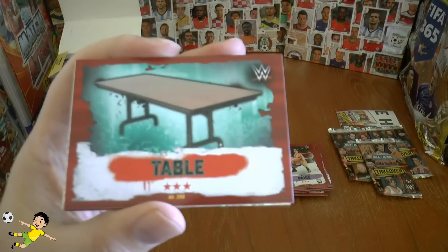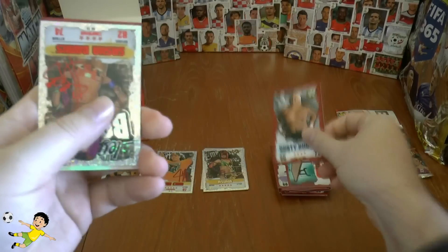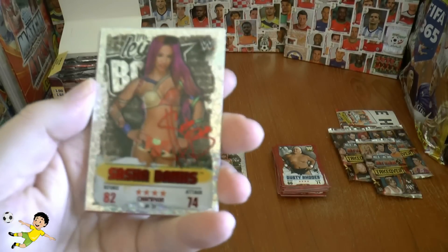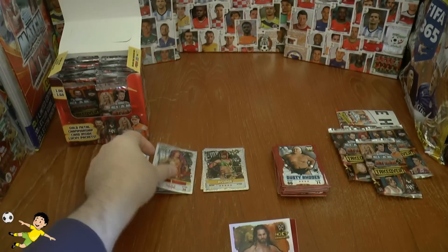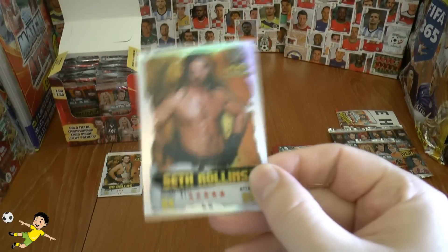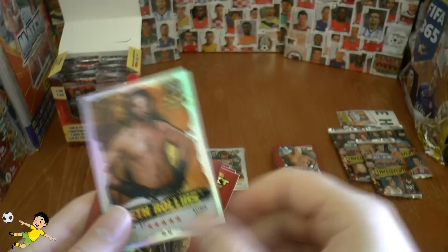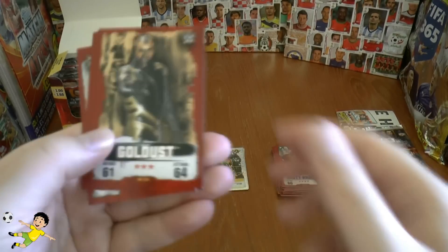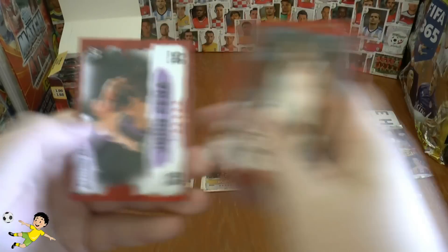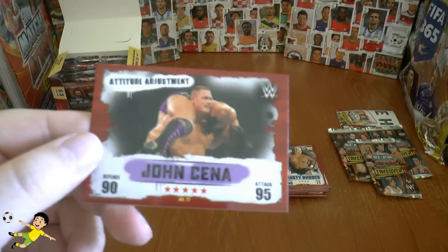Then we have the table card and Dusty Rhodes. Sasha Banks — another red champion, so she goes with John Cena. NXT Seth Rollins — 84 defense, 91 attack. Some really big scores on these insert cards. Goldust, Peyton Royce, Dean Ambrose, and John Cena — the Attitude Adjustment.